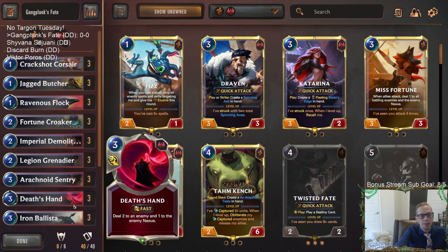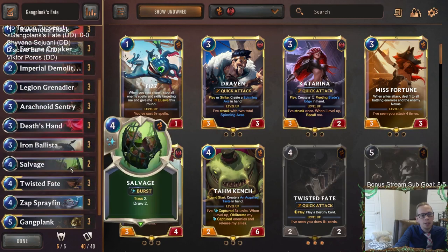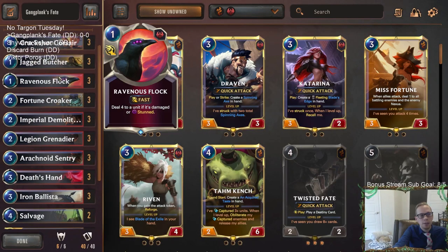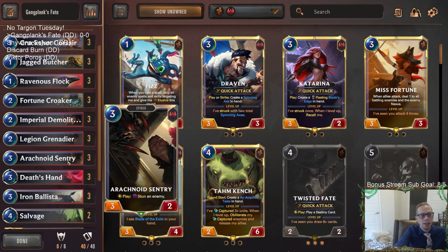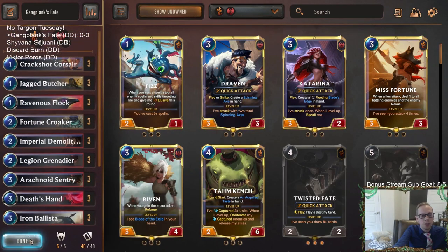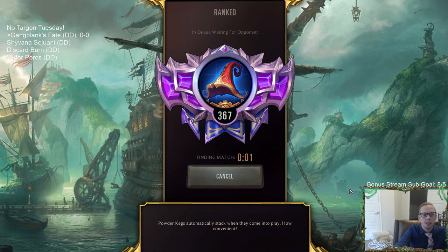Our first deck is this Gangplank Twisted Fate deck. It's kind of like pirate aggro but it goes a little bit bigger, a little more mid-rangey - having Salvage, Ravenous Flock, Arachnoid Sentry combo, and of course a couple Captain Farron at the top end. It looks strong, so we're going to go play it in ranked. Let's play five games and see how we do against the field.